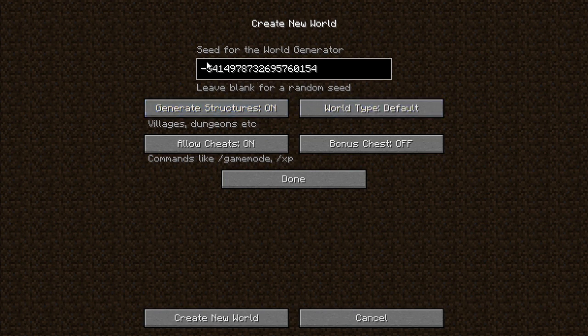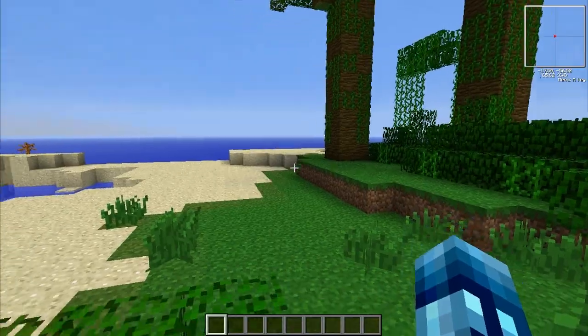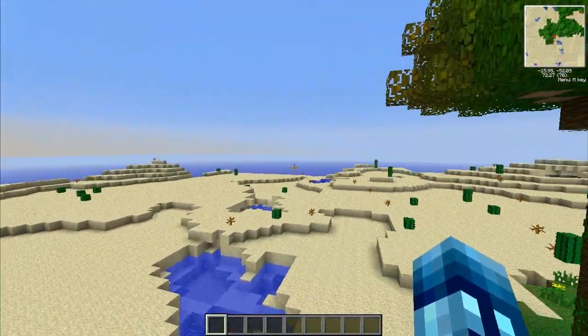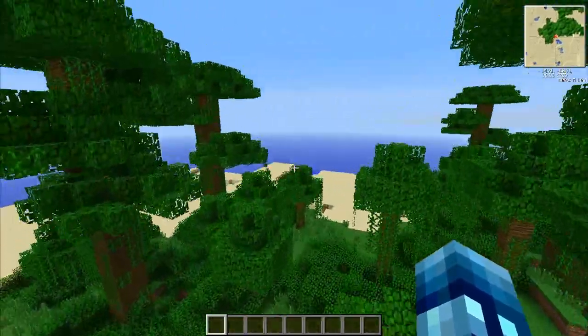We're going to type in this seed right here. This was found by a guy in the Minecraft forum — I'll put the link in the description and it shows pictures. You put in that seed and the world type has to be large biomes. It has to be large biomes or it won't work. I'm going to have cheats on because I'm going to be teleporting. I won't really show directions to get there because there are like 10 things I need to cover, so I need to teleport.